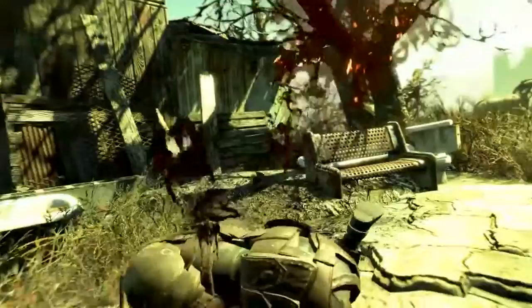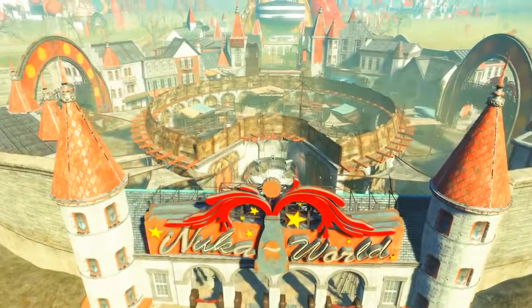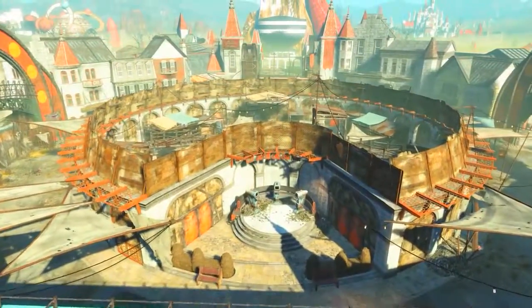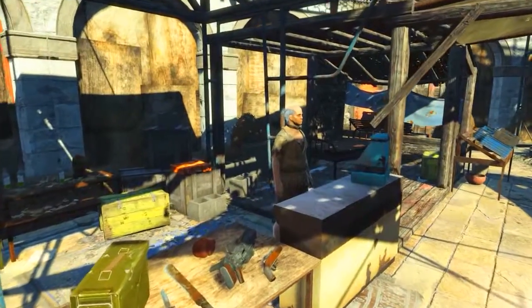As this is in the Nuka World DLC, you will of course need that DLC installed to acquire this weapon. First of all, we will need to head to Nuka Town USA, specifically to the Nuka Town Market. On the Pip-Boy map it is located right here. Once inside the market, we need to hunt down the merchant Aaron Corbett.